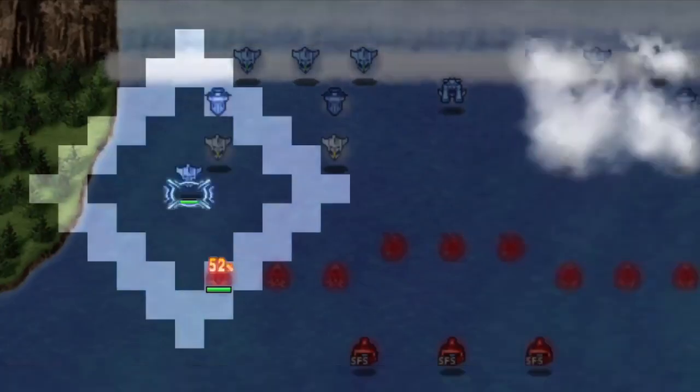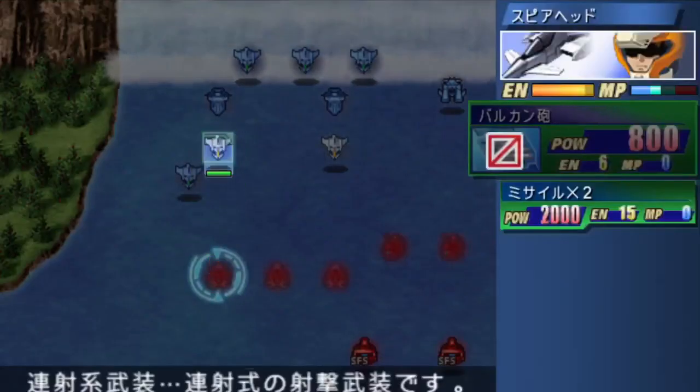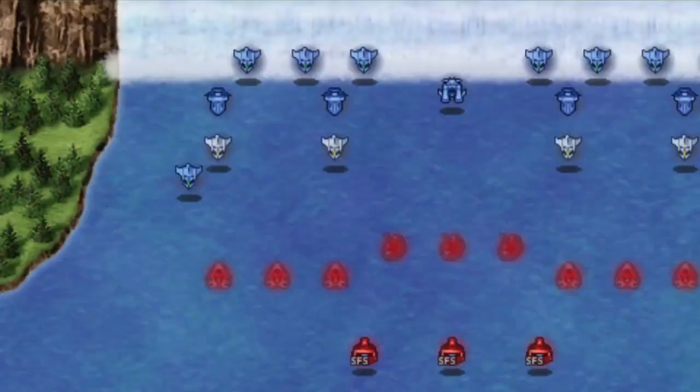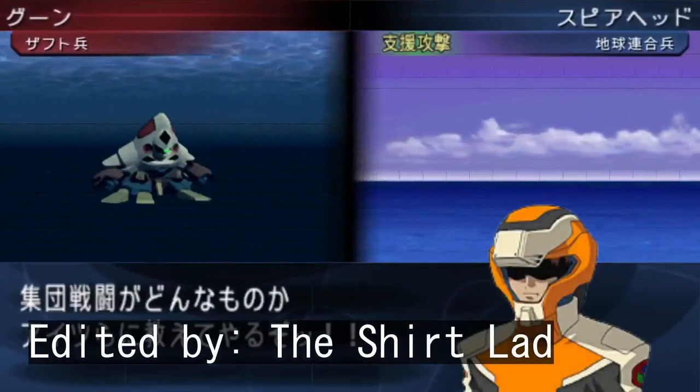Also, one quick tip before I go: you can use the spearhead fighter planes to wipe out the amphibious goons, which means that the Arkansas-class ships that you get will be less beat up and could serve as decoys as you flee. Anyway, I'll see you on the next one — Shirtlad signing out.